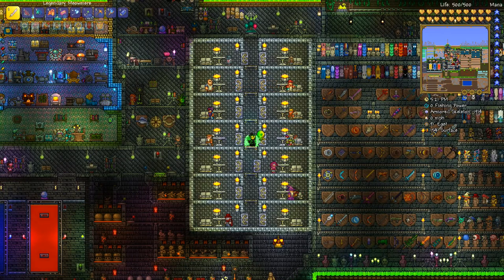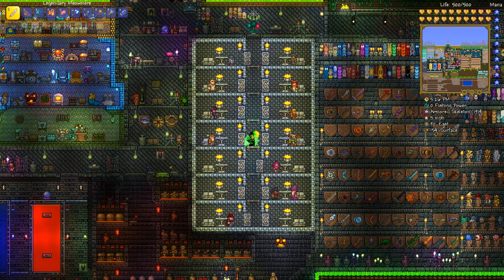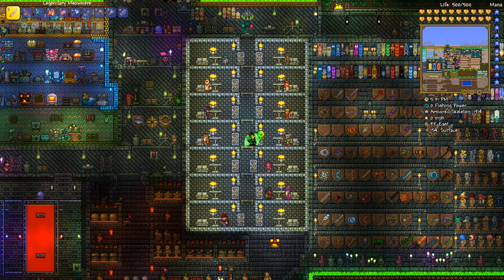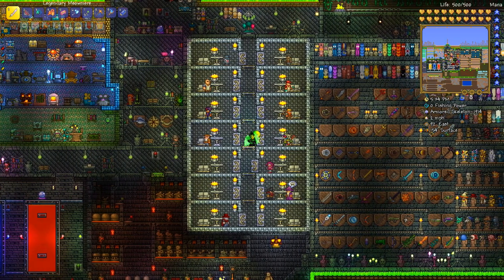Hey, what's going on? You're in the Secret Level here with Gurns. Today I've got a video on how to build your own AFK mimic and soul farm - and by souls I mean souls of light and souls of night - as well as it works as a great money farm too, so kind of like a four-in-one farm.